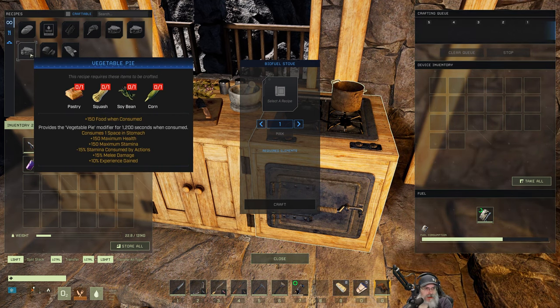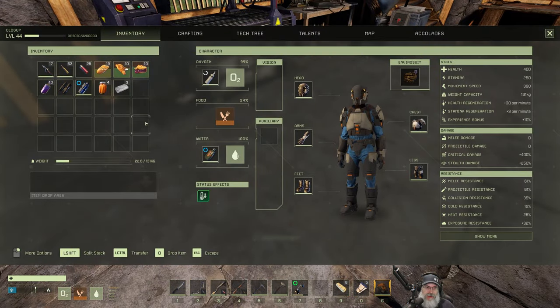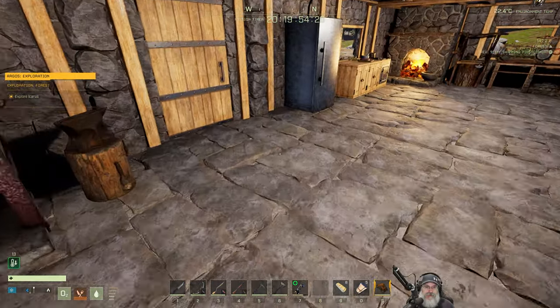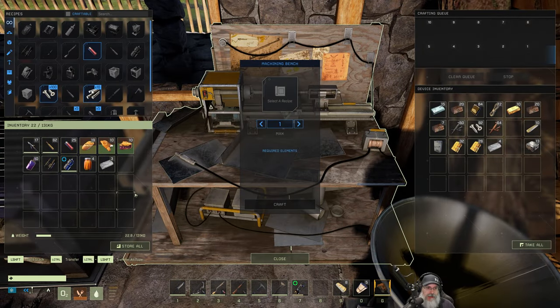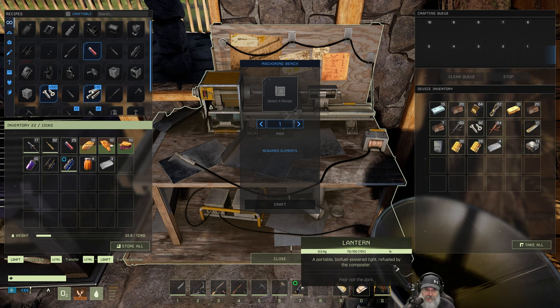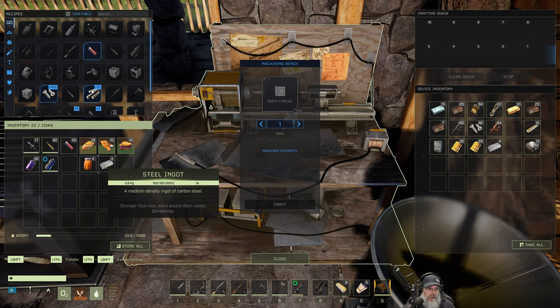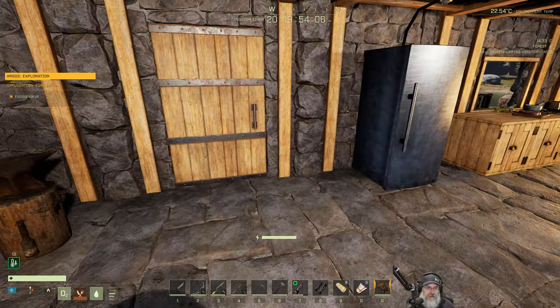One thing we're going to look for in the desert is squash, because we have the vegetable pie recipe — 150 health and 150 stamina, that is damn good. If we can find some squash, we'll bring it back and see if we can plant it in the garden. Right now I have carrots and pumpkins growing in the garden for pickled carrots and pumpkin bread. I think we're good to go — light in there, binoculars, no need to take steel. Let's take a quick look at the garden before we take off.